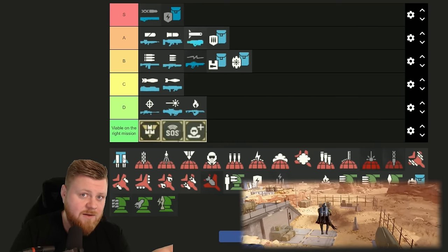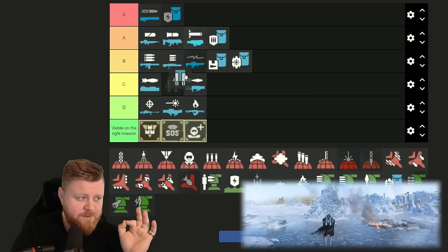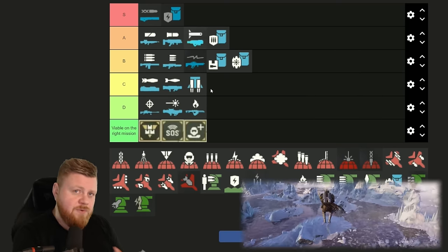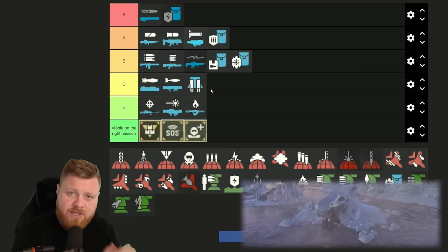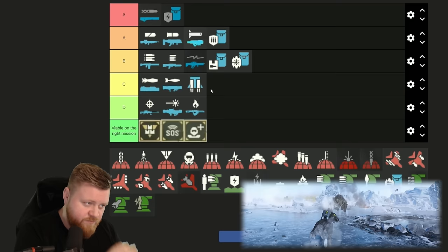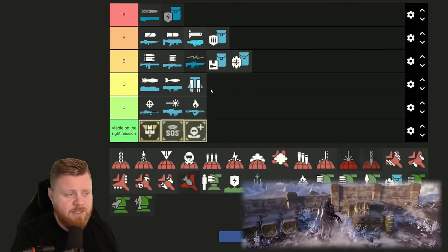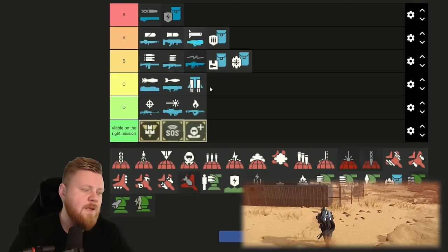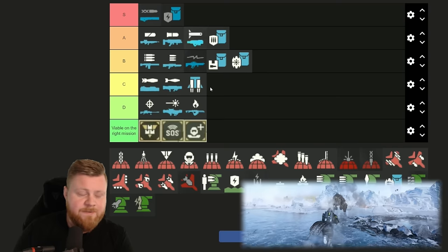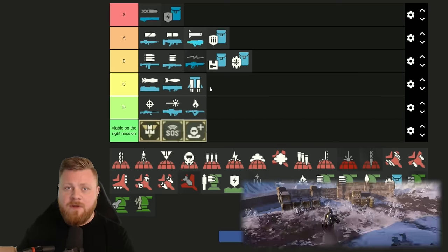The jetpack can be fun and also pretty effective, but it is very niche, so I'm going to put it into C-tier. Where I've found the best use for the jetpack is in egg missions — in some situations you can have a guy rushing in with the jetpack, jumping straight into the nest, blowing up all the eggs, and then just getting out of there again. The jetpack can also be used before you unlock the shield backpack — if you're getting overrun, you can use it to propel yourself away from harm.